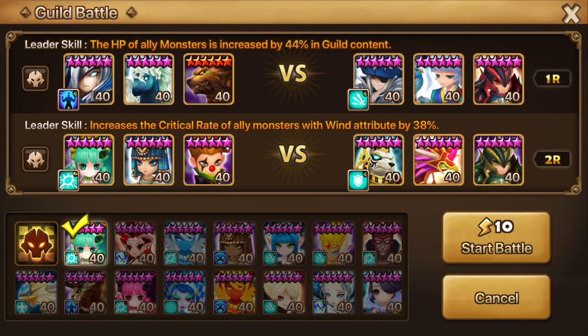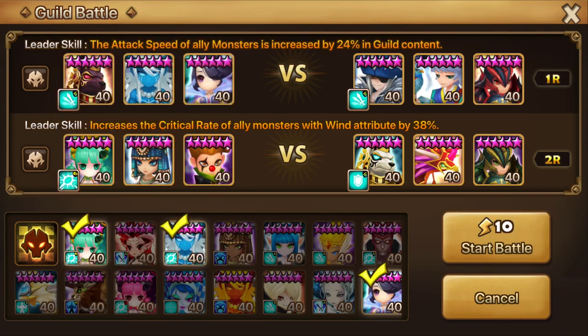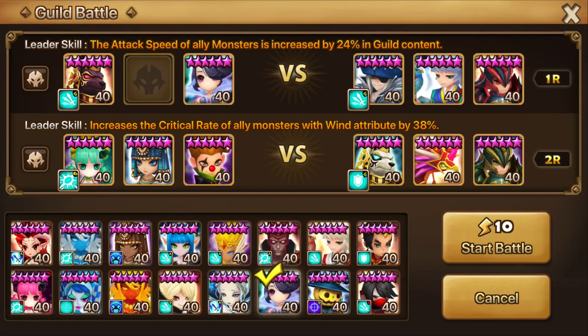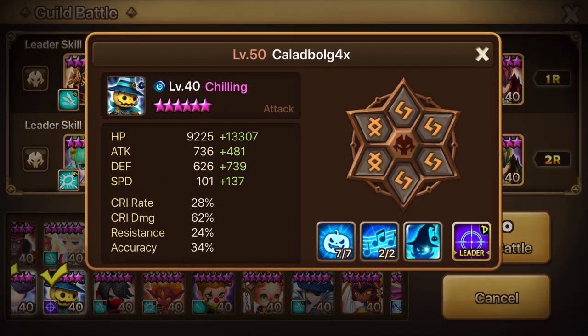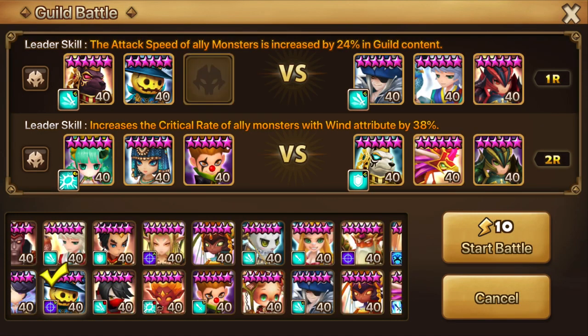If that defense had an attack bar booster instead of the Chasun, then it would be decent. For the one below, I can use the Charlotte/Bastet illusion team. For the one up there, I can go with Chilling. These are its runes — nothing crazy, I almost never use it.